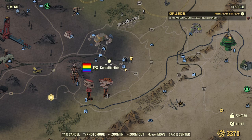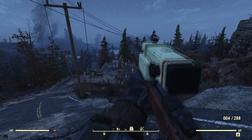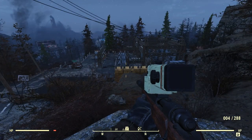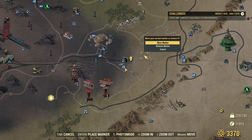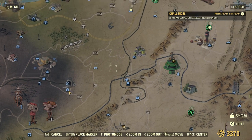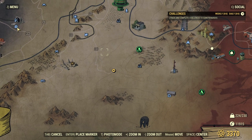We looked at this thing in the last episode and we cleared it out, but there are some dudes down here again, at least there were a second ago. So I really don't want to clear that place out again. What I want to do in this episode is go into Big Bend Tunnel West. This place seems pretty big.